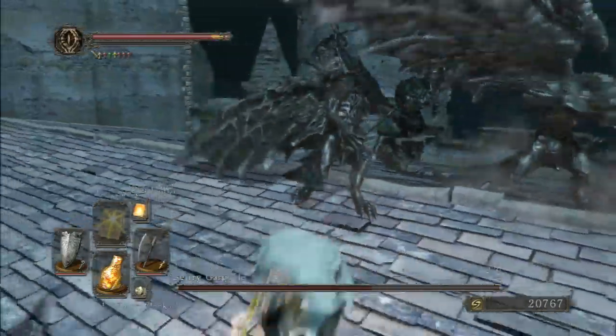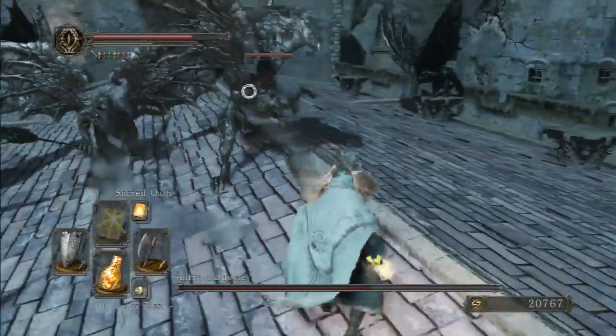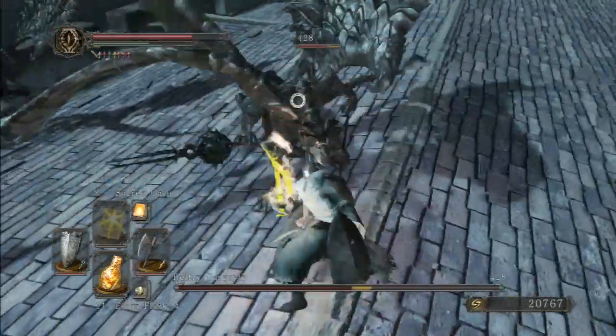So, chip damage does not work here. Once you've got a Gargoyle down to about 50% health, you're going to have to finish him off as fast as you possibly can.